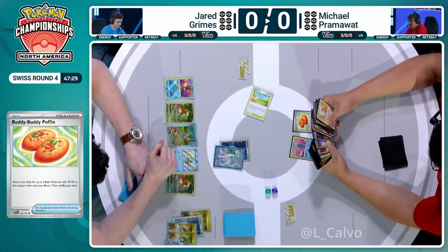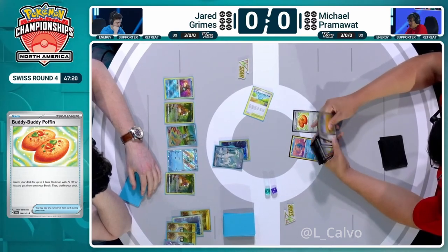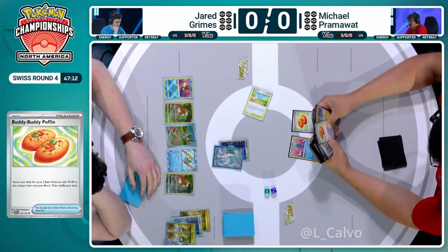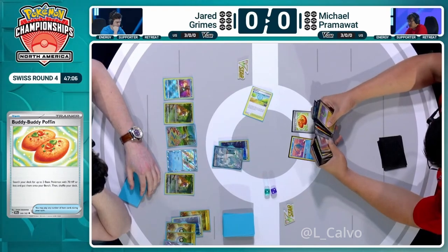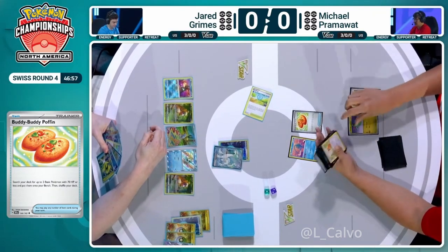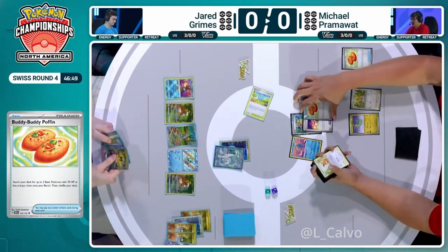When you see a Manaphy on your opponent's side of the board with no mulligans, you have very little information as to exactly what your opponent's playing. This Buddy Buddy Poffin might start giving it away a little bit. All the top players know that Dragapult — there's not one way to play it. One of the ways we all know about is the Charizard Pidgeot Dragapult build, so these basics are probably going to give it away. You've got to imagine it's going to be a Dreepy and a Pidgey. Michael has also put another Buddy Buddy Poffin towards the top, indicating an Arven in hand, so we can go even wider on the bench. Both players are getting really nicely established here.